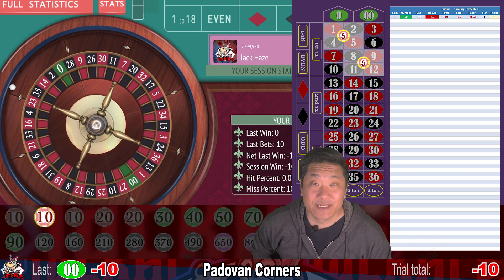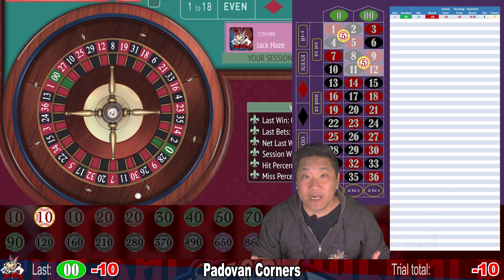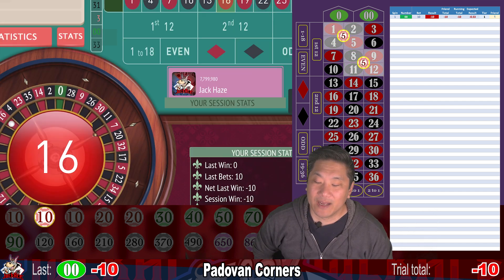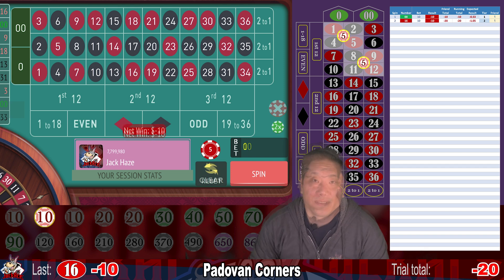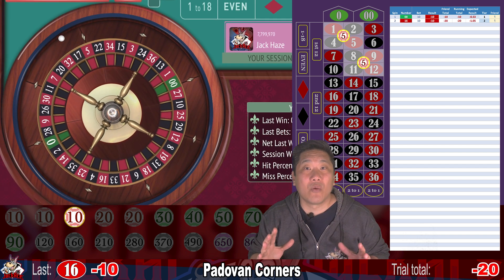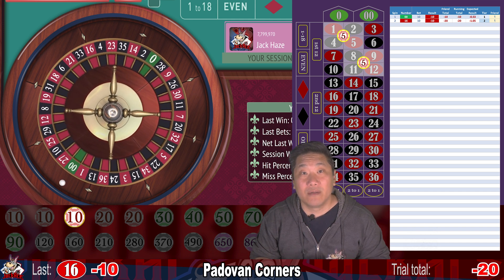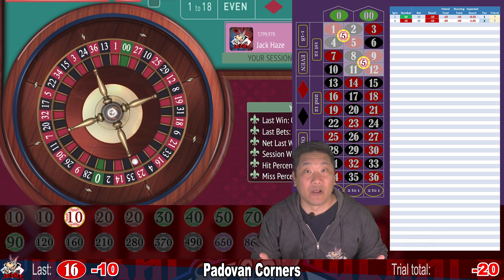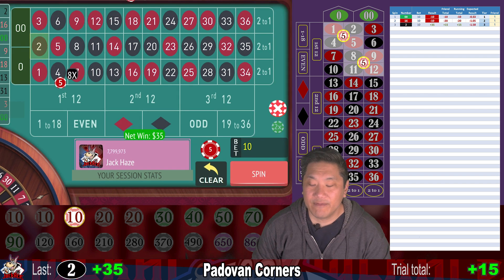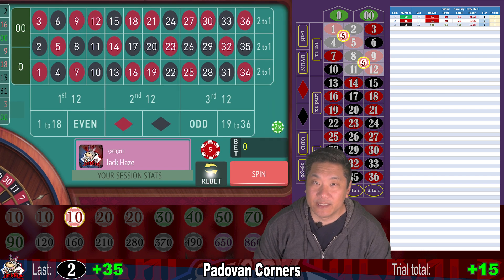We go to tier two, which is still $10. When you bet $20 on tiers four and five, you win $70 when you hit. 16 — another whack — minus 10. Stay at $10, which is going to be tier three. Two — that's a hit. We win $35.